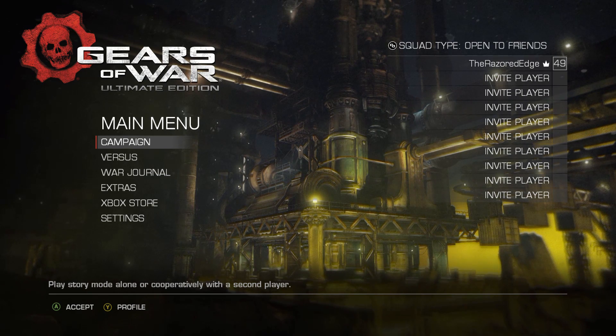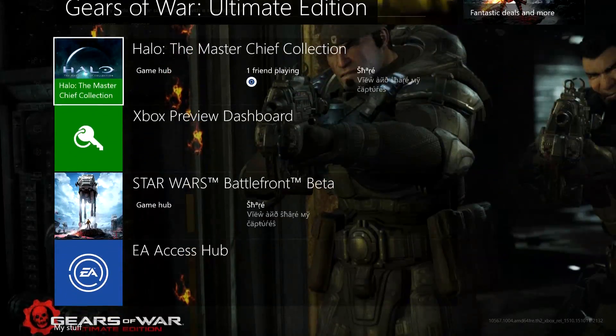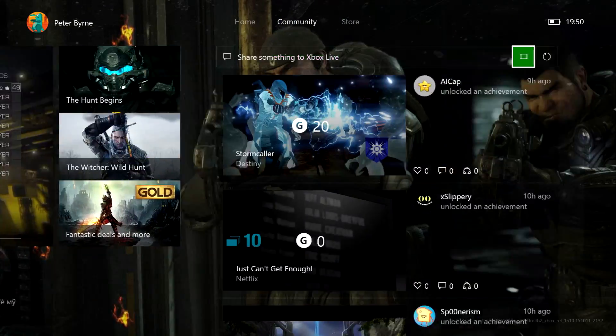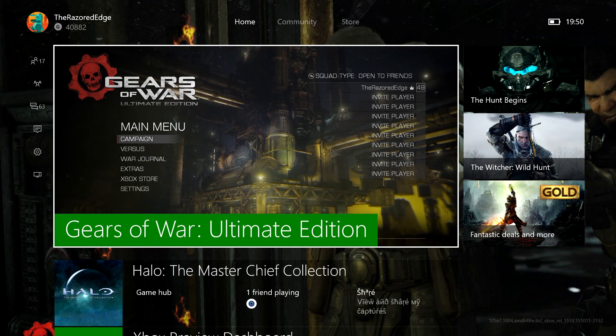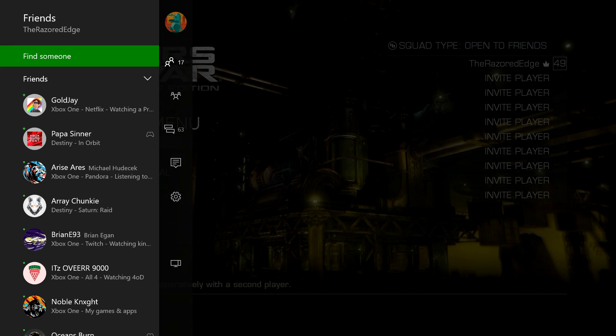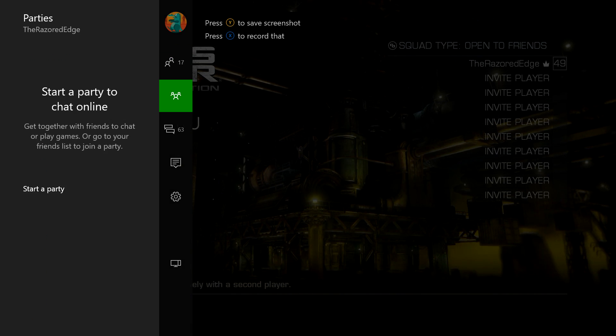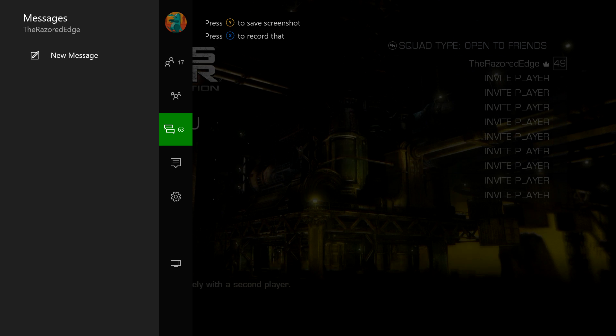You can still do what you could do on the original dashboard by backing out to the dashboard, navigating and seeing what you want to do. But what you can do now is double tap the guide button and it brings up your friends list, you can start a party, and do everything from in-game. You can check your messages so you don't have to fully back out to the dashboard to make use of your Xbox One, which is really nice.